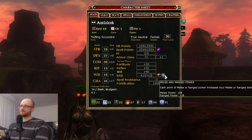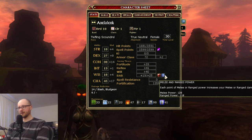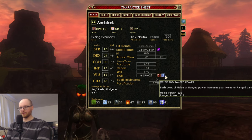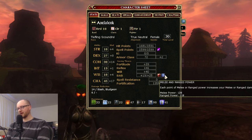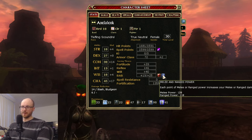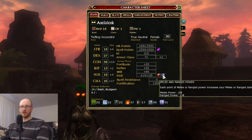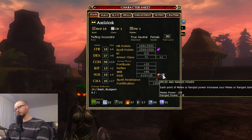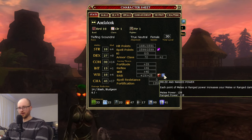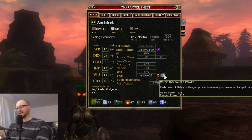Melee and Range Power are similar to Spell Power, but for melee and ranged attacks. The higher your Melee or Range Power, the more percentage damage you deal. For example, if you have 100 Melee Power and do an attack that would normally deal 50 damage, it will instead deal around 100 damage. These are very important stats — get them as high as possible.